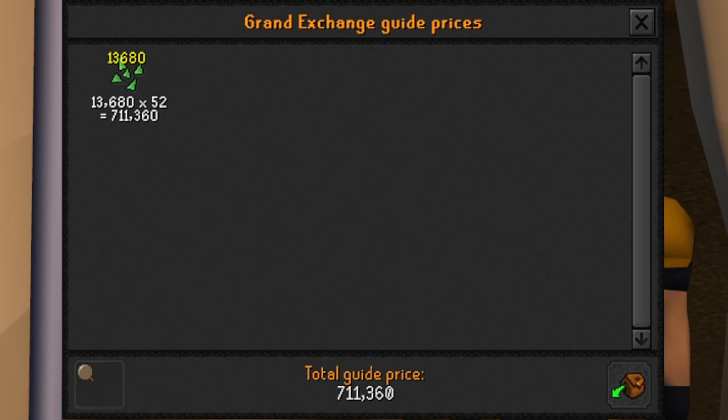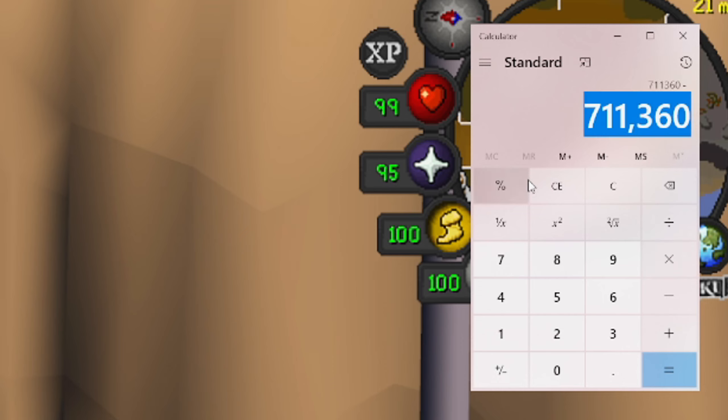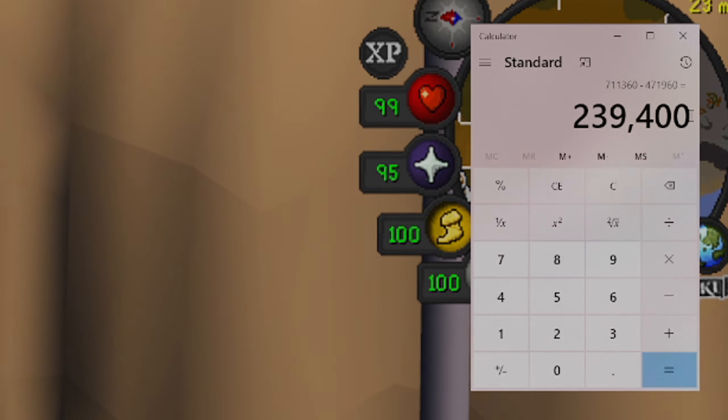So not too bad at all. We'll go ahead and take the money we earned, which was 711,360 GP, take away our initial investment of 471,960 GP. And so today's profits — or the amount we'll be giving away in today's video — is 239,400 GP. And like always, that will be going away to one of you guys. So now let's jump on over to the spinning wheel so we can see who'll be taking away these profits.